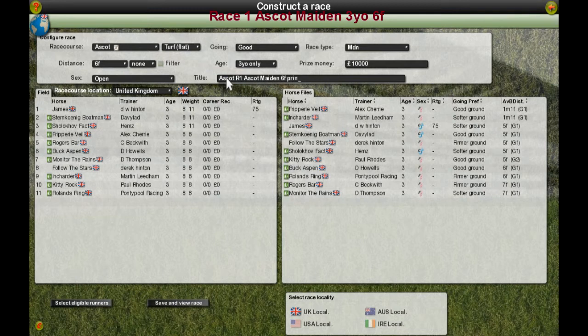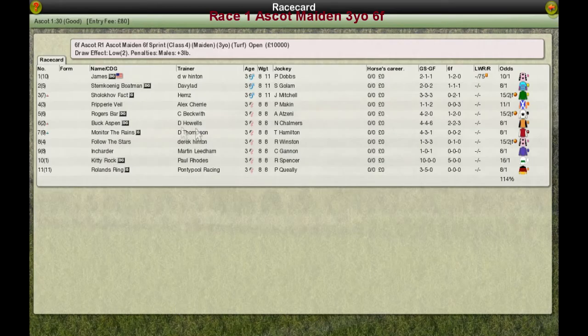You can just get a horse and play if you want - you don't have to do any breeding. If you do want to do well though, you probably do need to breed. Looking over on the far side, you can see the average distance. This is a six-furlong race and most of these horses are five, six, and seven furlong horses. Those top two, Frippery Vale and Incharder, are milers really, so we're expecting them to come late and not have the speed to win this. There's the list of runners - they've all been given a jockey.